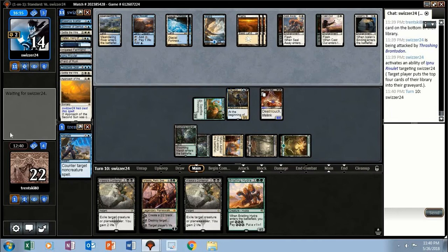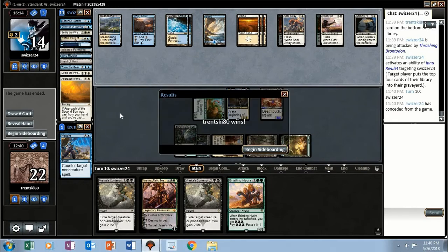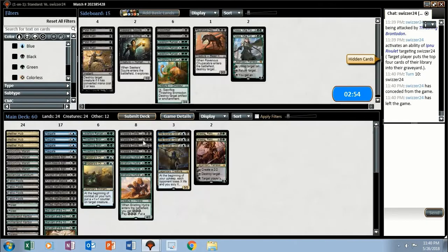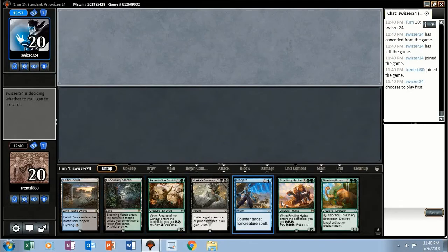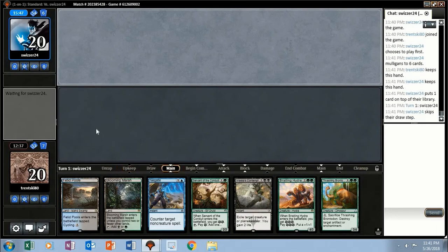Did they just mill their Approach? They scooped it up — they accidentally milled their Approach. Why did they do that? We'll try it again. Yeah this is okay. Opponent mulligans down to six.